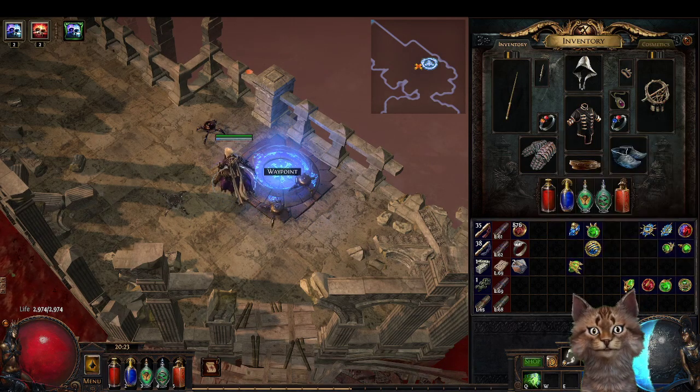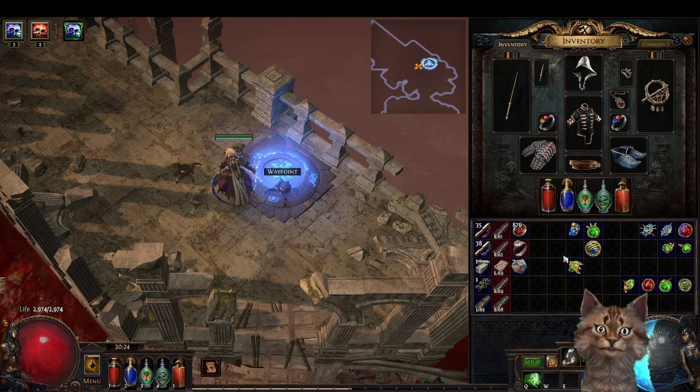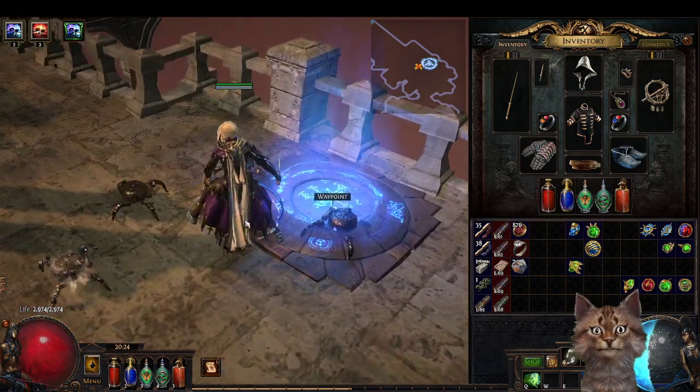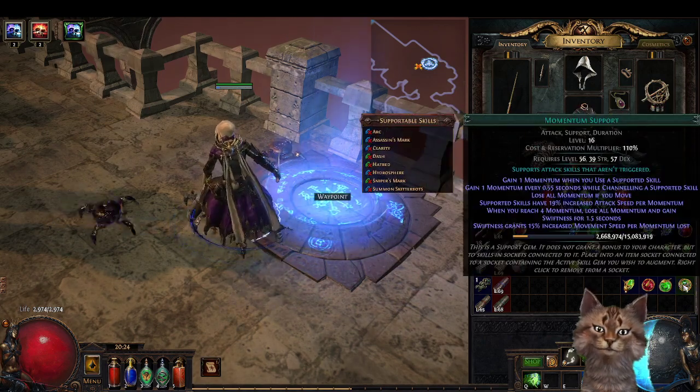Hello and welcome to another video on my channel. Today we're going to talk about two or three things that are actually new to Path of Exile 3.21. The first thing we're going to talk about is a support skill called Momentum.